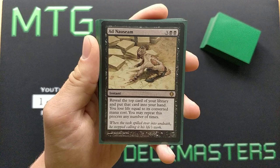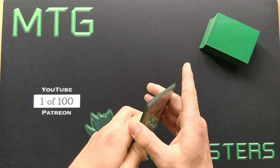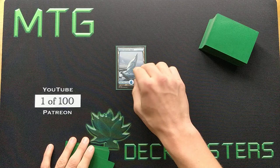Ad Nauseam is 5 mana for an instant: reveal the top card of your library and put that card into your hand, you lose life equal to its converted mana cost, and repeat this process any number of times. The reason this card is so good in Twiddle Storm is that the average converted mana cost in this deck is under 1. Everything in the deck is a 1-drop, 0-drop, or land, except for the 4 Underworld Breach, the 4 Wishclaw Talisman, and the Ad Nauseam itself — but when we cast Ad Nauseam it's out of the deck, obviously, because it's a singleton.